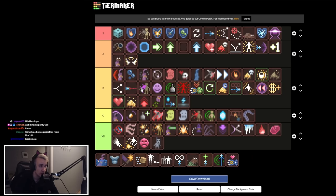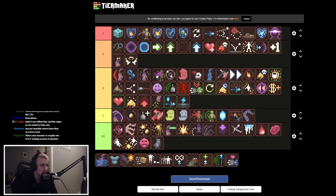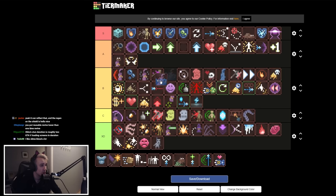Slime Blood is quality of life — makes you bleed slime and take less projectile damage. It's not a game-changer but it also makes you not be slowed by slime. Faster Swimming is also quality of life — just makes you swim faster, fall faster in liquid, levitate faster. Nice to have but not great.